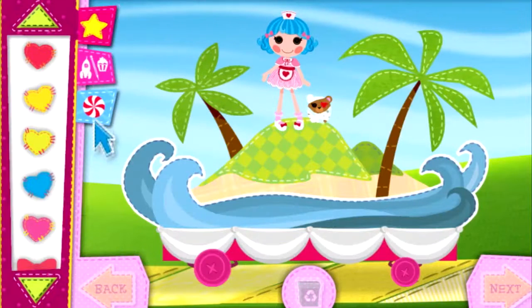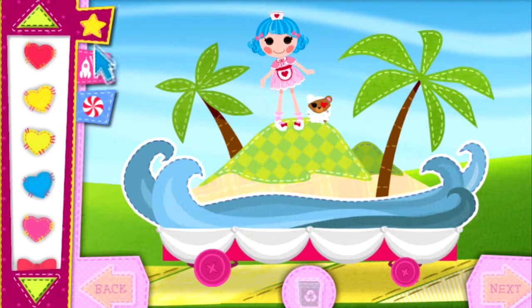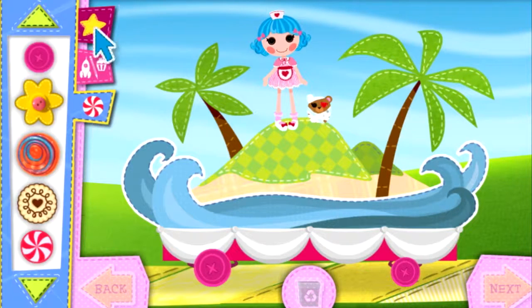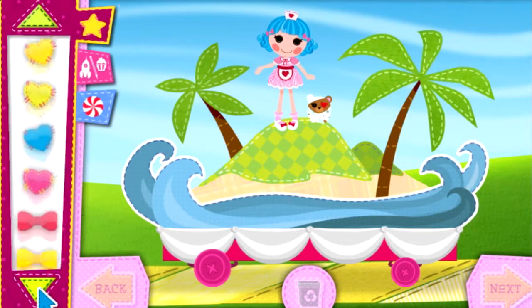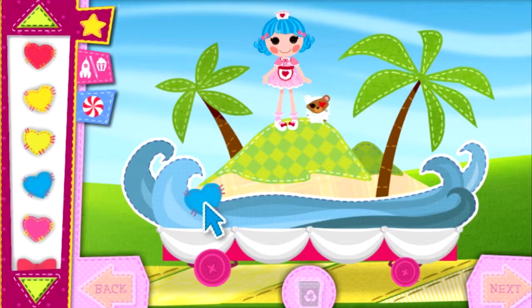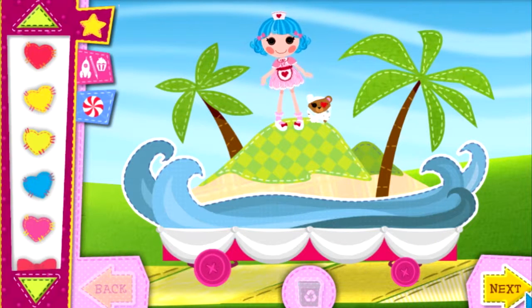Open these tabs to look through the different items you can put on your float. You can add a ton of decorations, choose special hobby decorations for each friend, and even change the wheels. Use these arrows to scroll through all of the decorations. Click an item to pick it up, then click again to put it anywhere on your float. Click on the recycling bin to remove all your float decorations and start over. When you're all done with this float, select Next to start on another one. Let's get decorating!